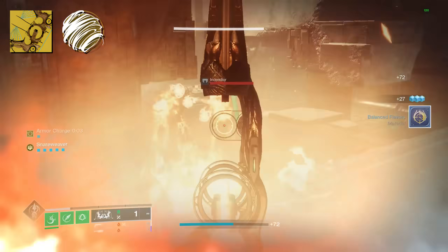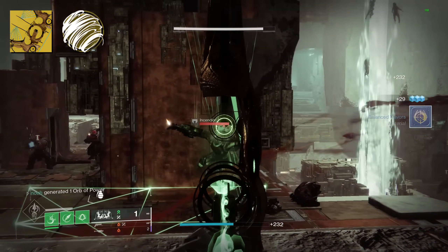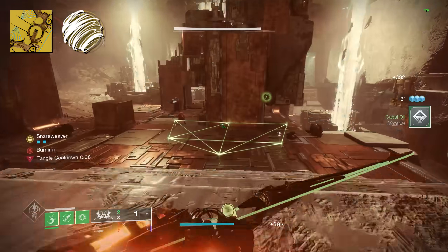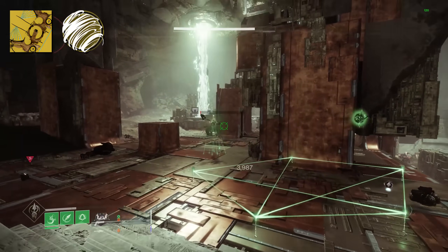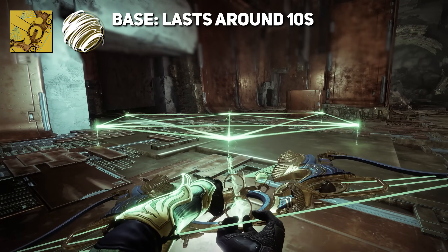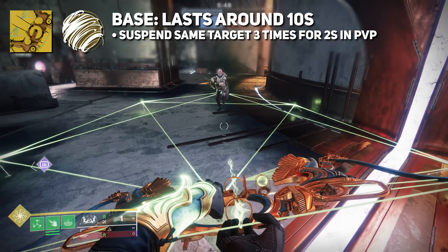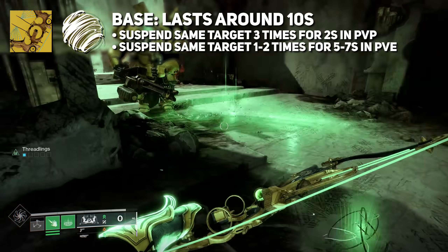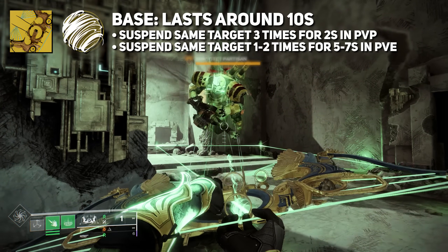Once you've gotten all six stacks built up, you're able to hipfire that snare weaver arrow that will create a trap on the ground, suspending anything that touches them. If the hipfire arrow makes direct impact with an enemy, it will suspend that enemy immediately and extend the traps outward from the enemy's location. At base, the traps lasted about 10 seconds, for both PvE and PvP. It can suspend the same target up to three times in PvP for two seconds at a time, and in PvE one to two times for five to seven seconds. Your fragments can affect this.